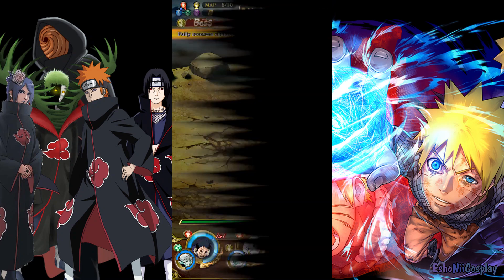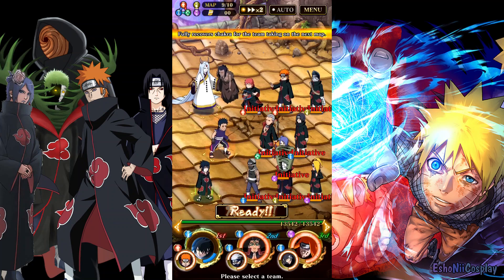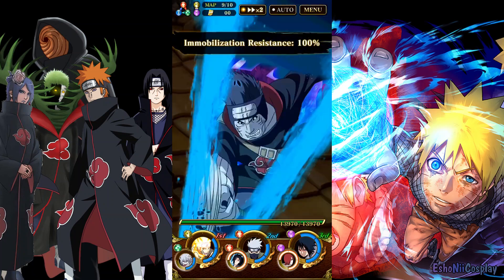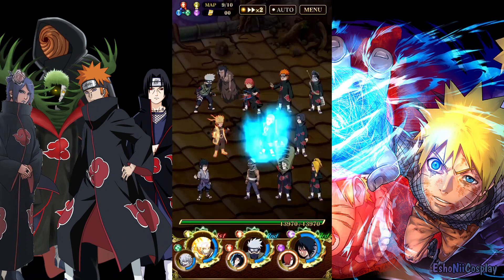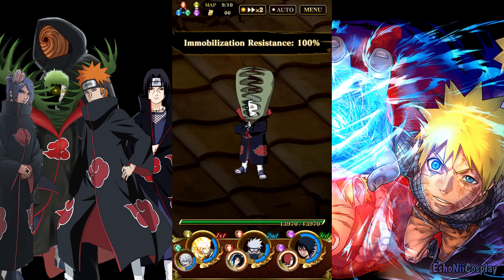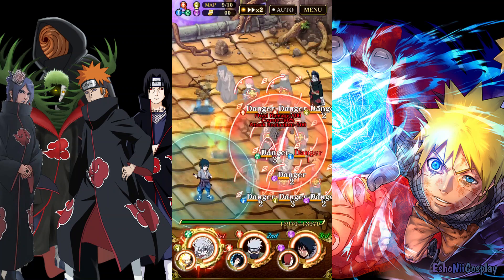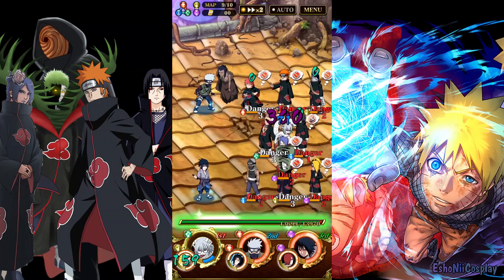I'm going to switch to the team with Kabuto because he has ninjutsu sealing, healing, and attack reduction — he's really good for buffing down all these characters. As you can see, all the Akatsuki members are basically immune to immobilization, so don't even bother with that. Just have good nukers, good healers, and ninjutsu sealers. I can see some ninjutsu seals, some attack reductions, and healing going through — now we're going with Kakashi because he does a hell of a lot of damage.